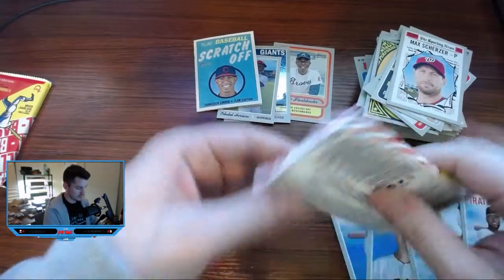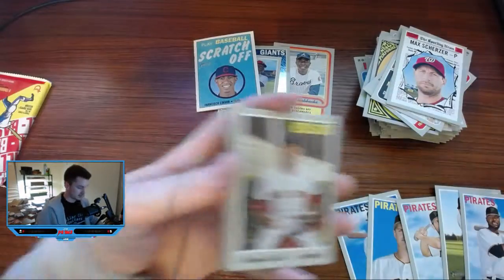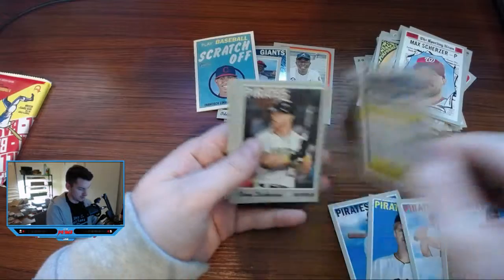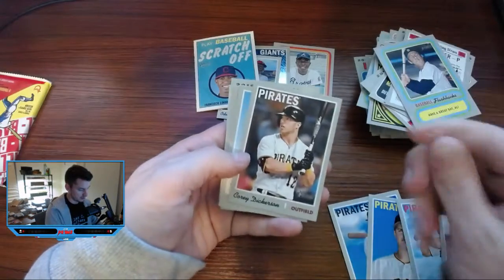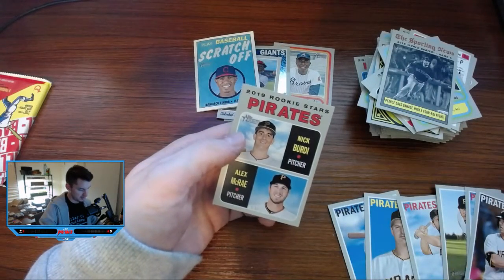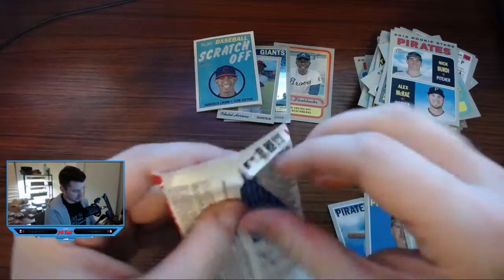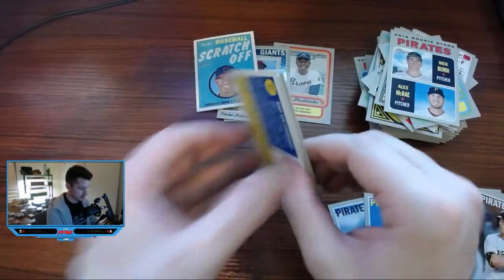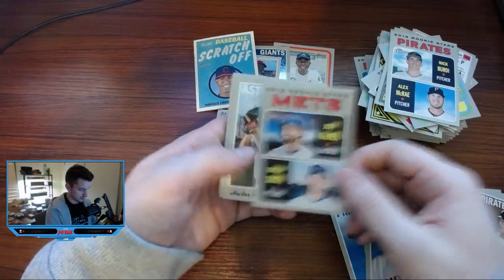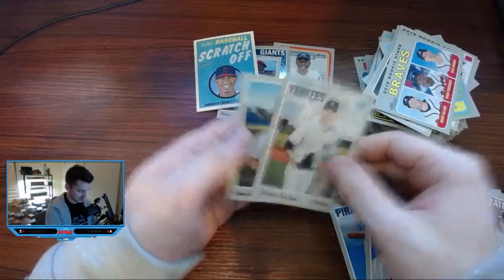Very little rookie stuff, which feels strange. Kailen for Dickerson, Pirates. Big Bruce, Pirates Rookies. Last pack — last pack mojo! Let's see what we get. Zimmerman. Mets Rookie Stars. Braves Rookie Stars. James Paxton and Noah Syndergaard. So that was three blasters.